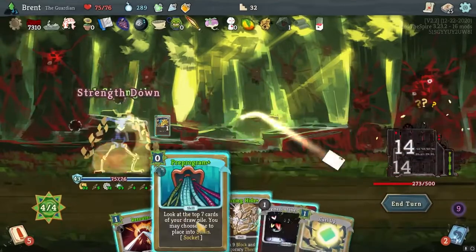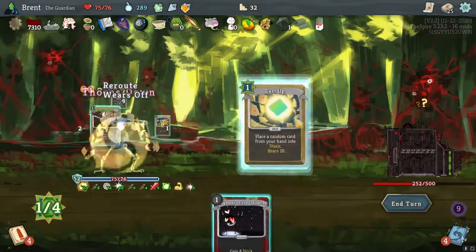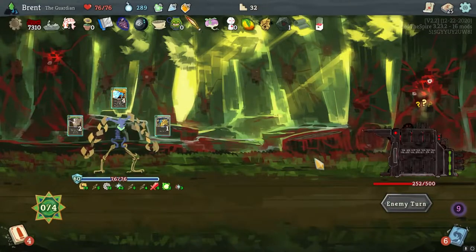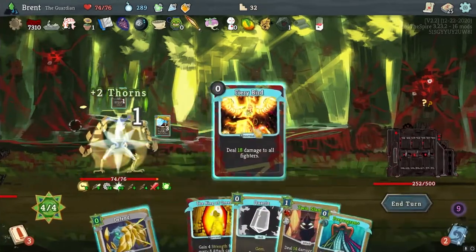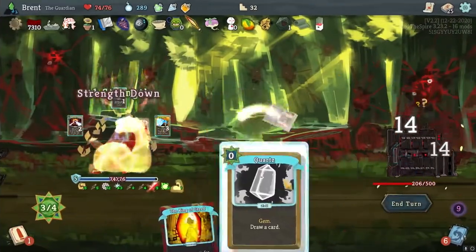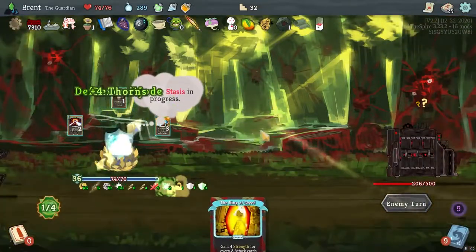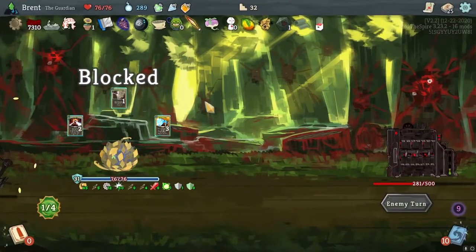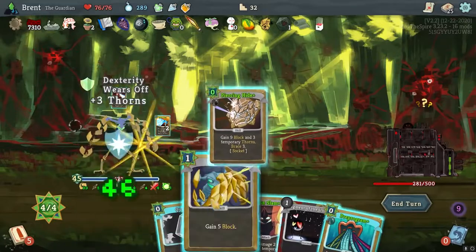Twin Slam, Program Hyper Beam, Reroute, Piercing Hide, Curl Up, Fiery Bird. Usually we can averagely produce about the same hand every turn. Program, Reroute, Twin Slam, Sports, Curl Up. Crack my — boom. Yeah, there's stuff outside the screen, but the 50 Thorns — there's nothing that they can do that scares me, really.